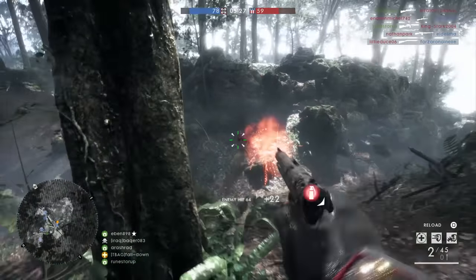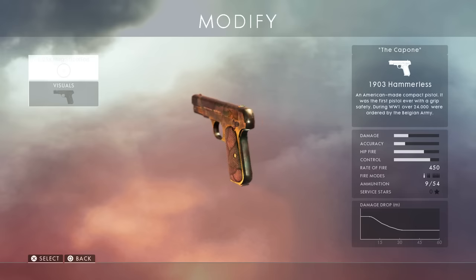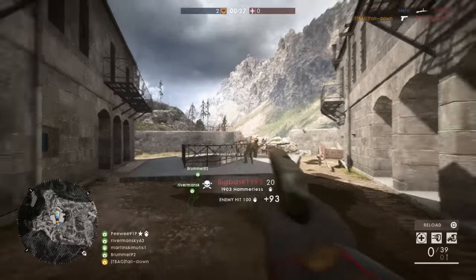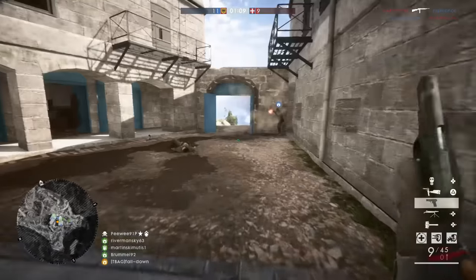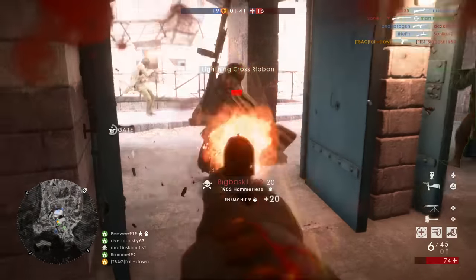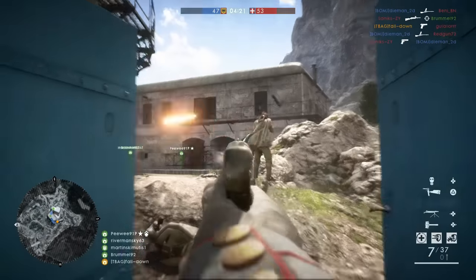It's a medic-only weapon, keep that in mind. And now the king of all the spam-fire pistols in my opinion — the 1903 Hammerless. Again, very similar to the other pistols I mentioned, but it has an even faster reload animation: 1.16 seconds for an empty reload — just a little above one second, that's crazy. It is slower on the empty reload compared to the tactical, so this could be personal preference, but for me since I most often have a tactical reload, this pistol takes the cake.